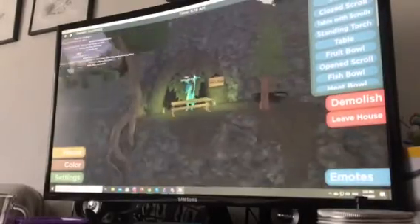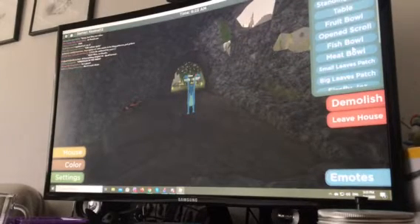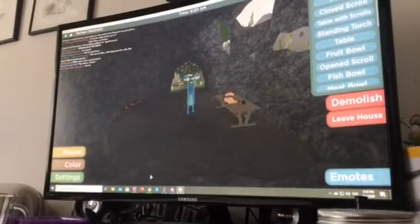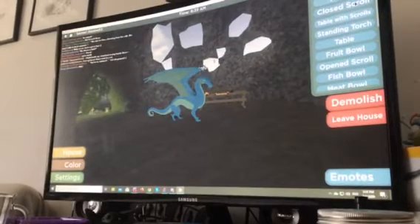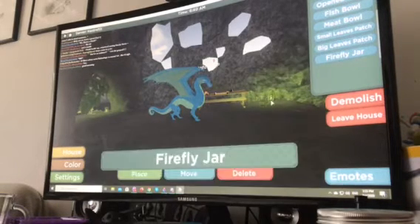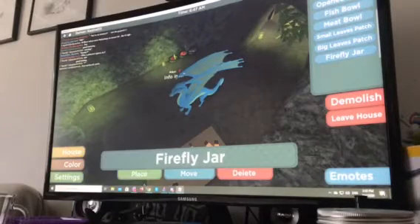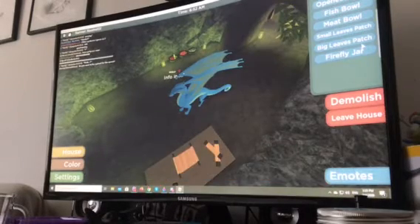Okay, let's add in a table and rotate it - table, sorry. So this is where I would do something, I don't know what. I'm gonna add in a table with scrolls, as you can see here. I'd also need more firefly jars - add in there. Since I've unlocked all of them, I don't need to fish anymore.